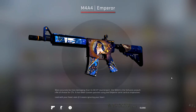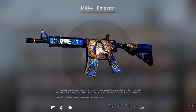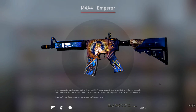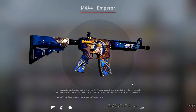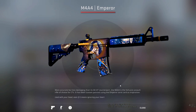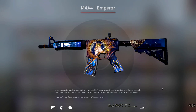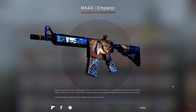Onto the first red of the case — and the skin I think is definitely going to be up there with the most expensive — we have the M4A4 Emperor. Everything about this skin is crazy. The graphic in the middle is amazing. I especially love all the different colours: the deep blue around the barrel fading into a lighter shade around the middle. The Emperor graphic in the middle is surrounded by this orange circle with things spiralling out of it. The amount of little details in the skin is absolutely insane. This is definitely going to be the most expensive skin in the case.